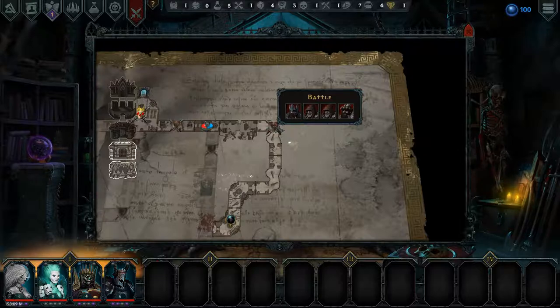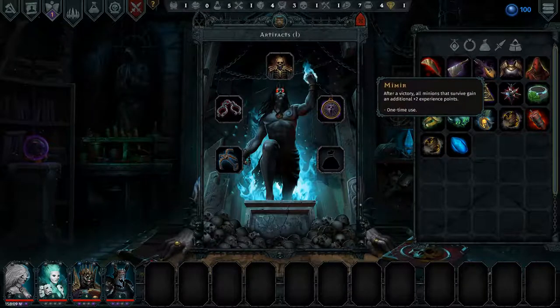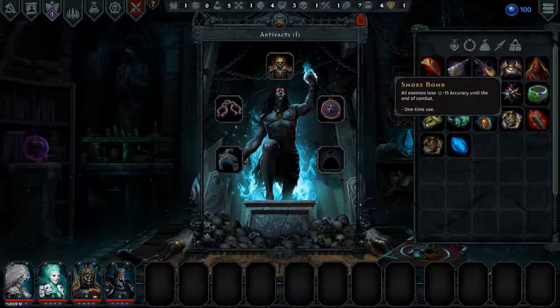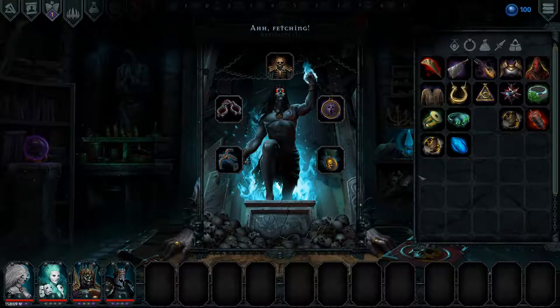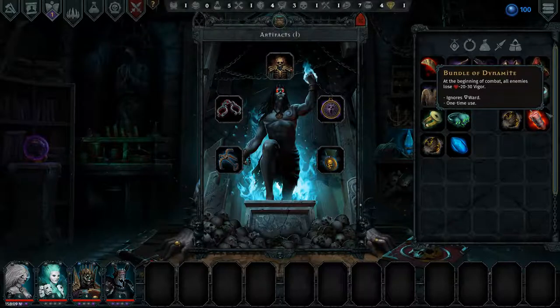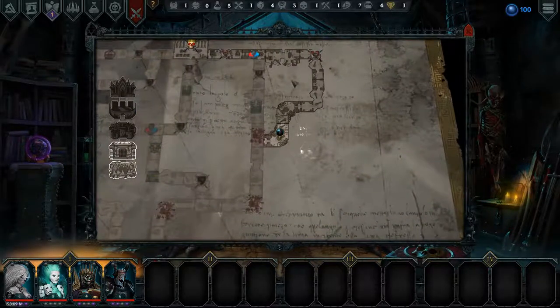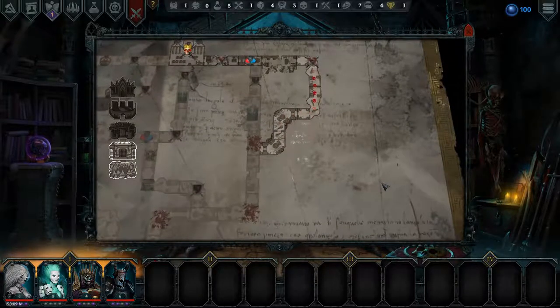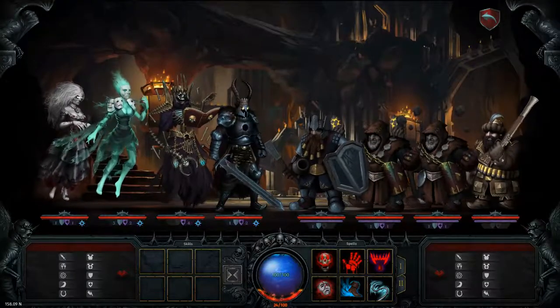So we are going to jump over to this battle here. There's a marksman, two geomancers, and a warrior. We have this mimir which I think we'll put on, and then we'll go into combat. Man, we lost the lost soul - that really sucks.